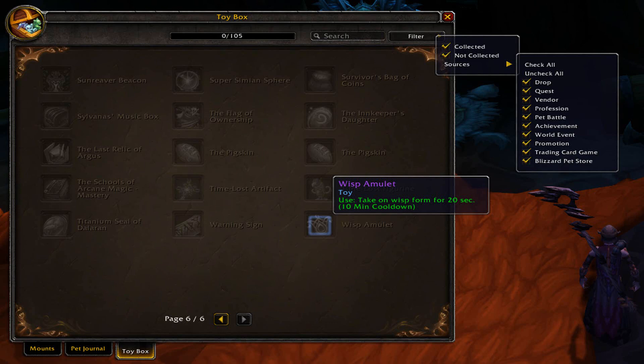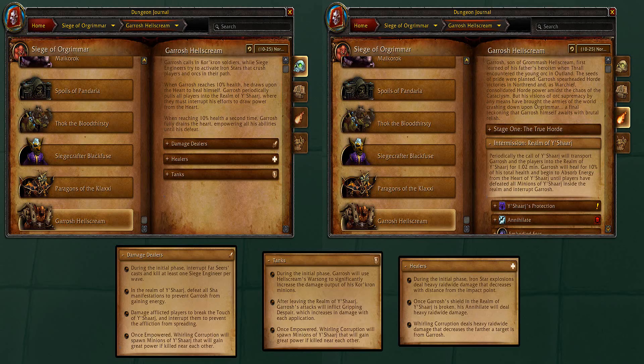And of course, it'll be more fun to play around with all the toys. As you can see here, I see some familiar toys, like the Last Relic of Argus that randomly teleports you, and the pigskin. I don't know if this is going to be account-wide — I'm kind of hoping so. So maybe that means, for example, the Last Relic of Argus: if you have it on one character, the other character can play with it too. That should be pretty cool.